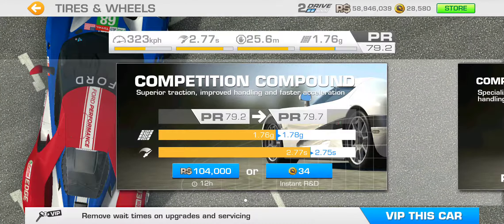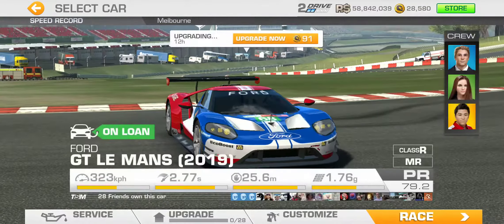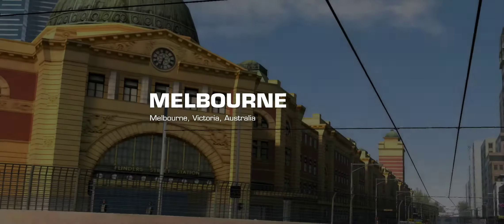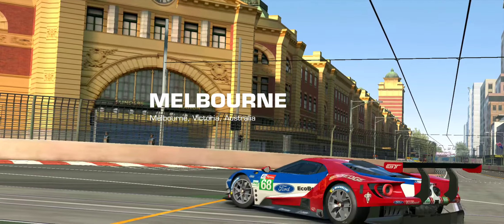Tires and wheels give a 0.5 PR point boost with increased grip of 0.02 g and acceleration time decreased by 0.02 seconds, for a cost of 104,000 racing dollars. Speed target is 230.3 — considering it's the first challenge, that should be easily doable.